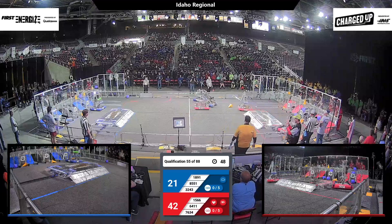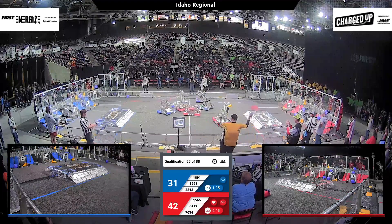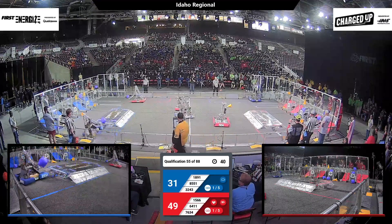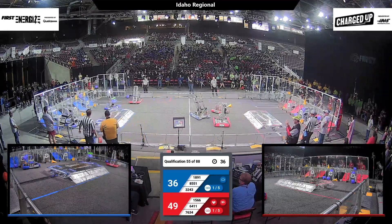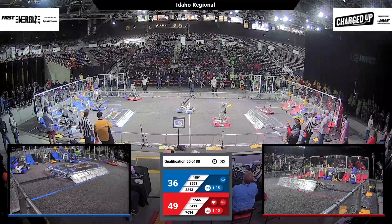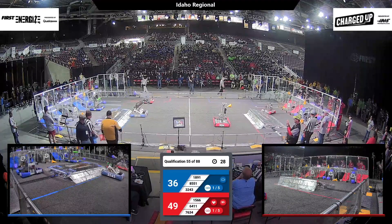8551 with some fancy maneuvering over there — looks like they may have a suction cup to pick up game pieces. Not a bad design if they can get it lined up. 1891, the Bullbots, they're picking up a cube and they're going to drop it off over in their grid area. 7634 looks like they're having a disconnection issue — we'll see if they get it back together before the end of the match.